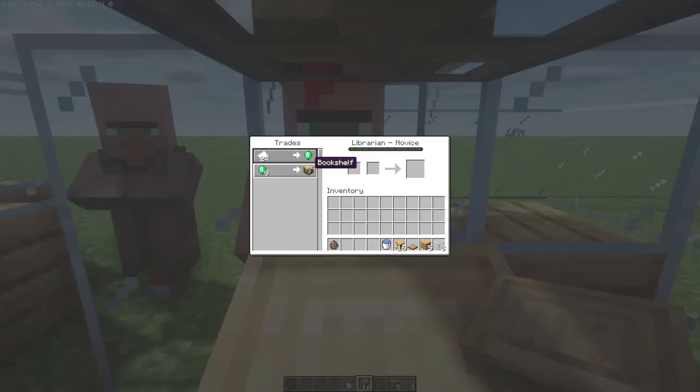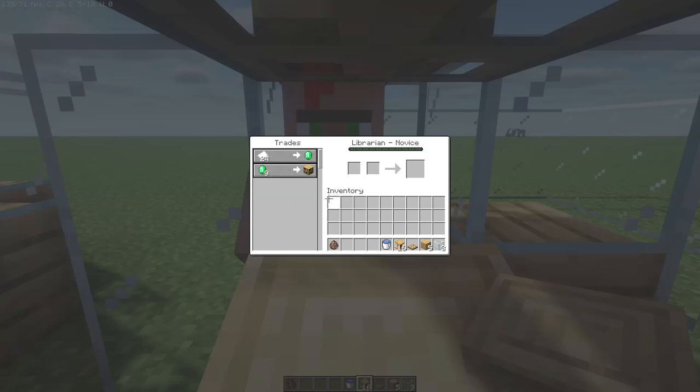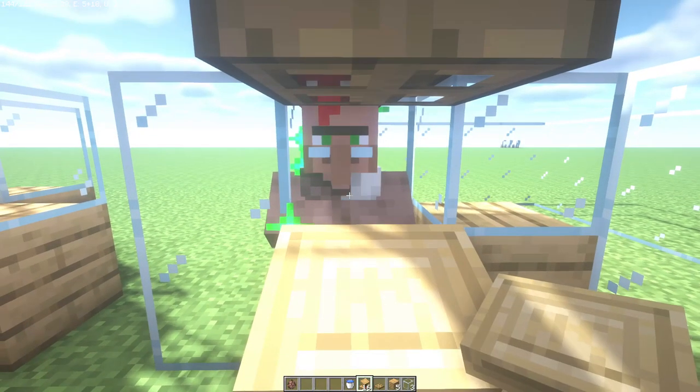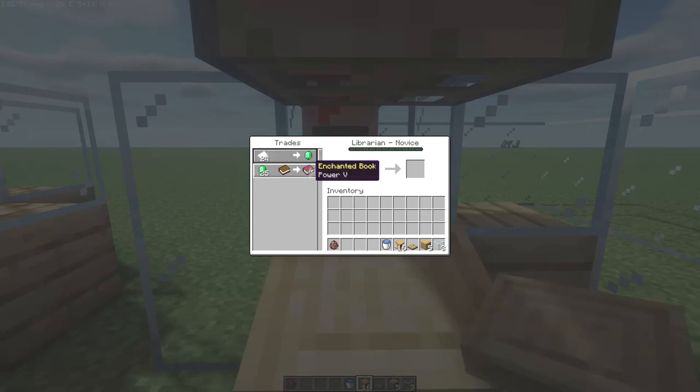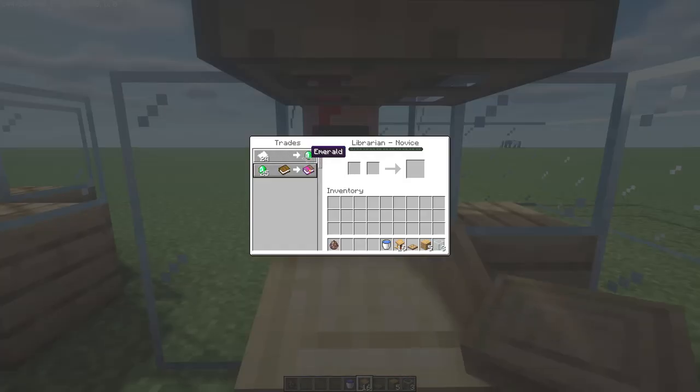To change the librarian's enchantment offer, just break the lectern and place it again — he will have a different enchantment. Do not trade with him, because trading will lock in the enchantment and he won't change it. If you don't trade anything, the enchantment will change after one day. Once you find a good enchantment, trade something to lock it in.